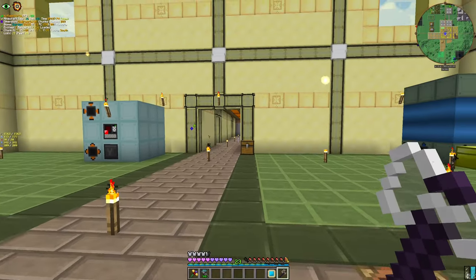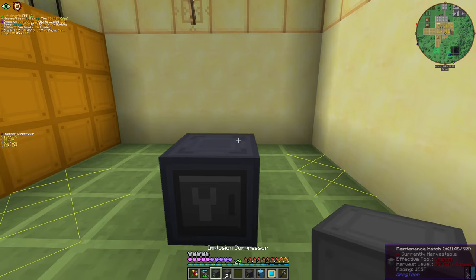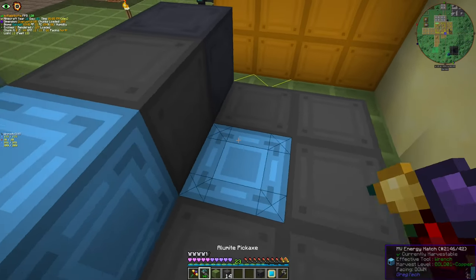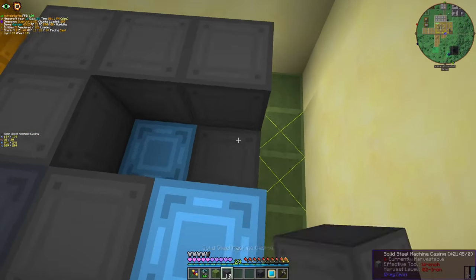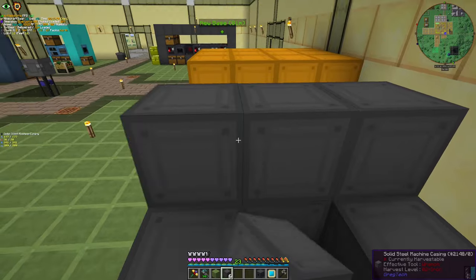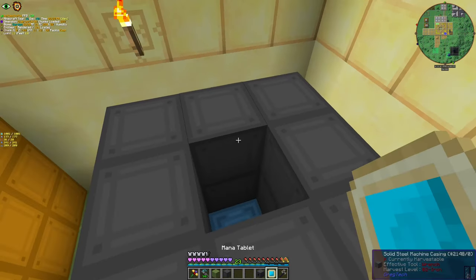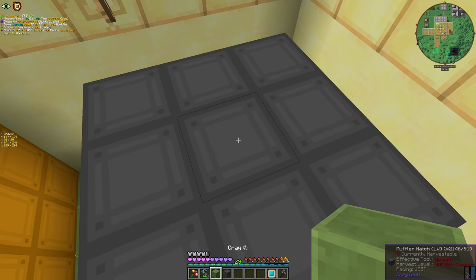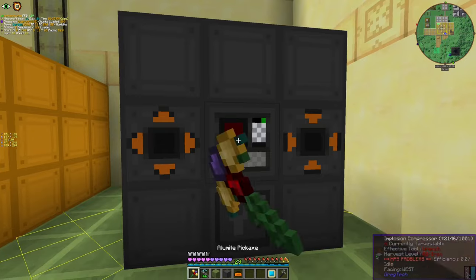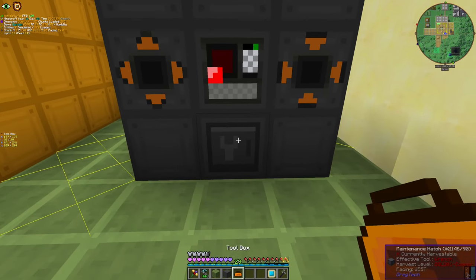Let's get the implosion compressor set up. Every speed we can make, we make with this — it can be done in low voltage, but I'm doing medium voltage for a bit of a speed bonus. Yeah — shutdown due to machine damage.